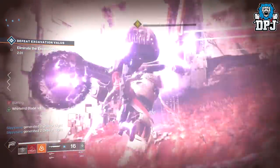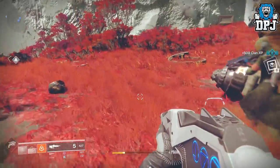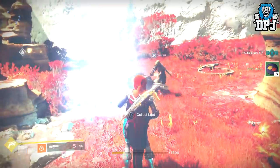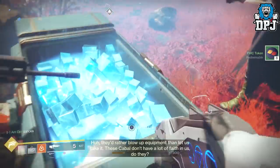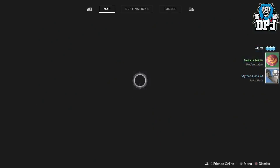So once you have taken out this ship, a big fella spawns in — the Excavation Valus. Eliminate him and your rewards are there, plus you are rewarded 8 faction tokens. You then simply bring up your director and fly back into this very same place — Artifact's Edge.